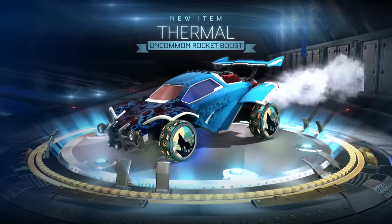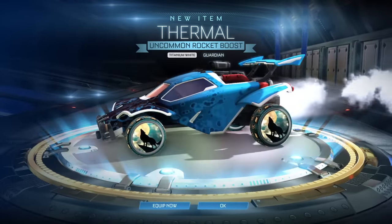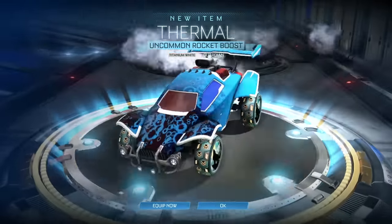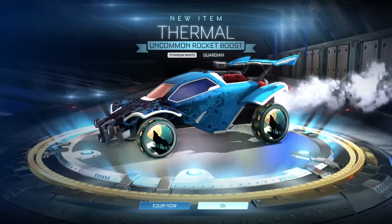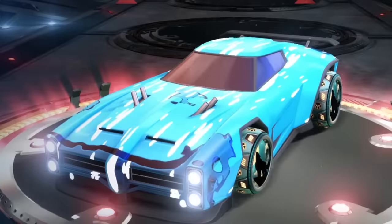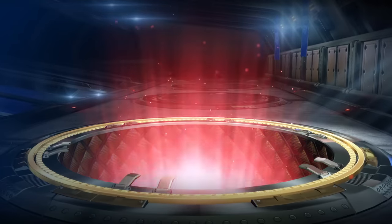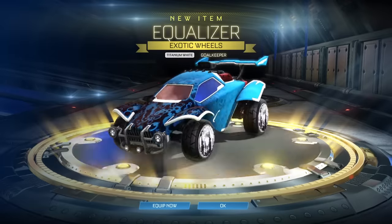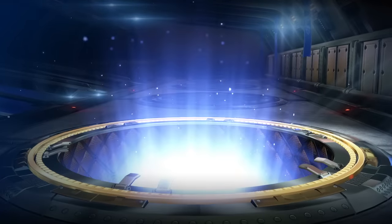We can get other items — damn, Thermal. It's uncommon, not even import. Titanium white Thermal — that threw me off. Can we get items below import in this? Have we just gotten really lucky and not gotten a single one below import? This has been such a good opening. Thermal in Titanium white looks amazing. White Dingo — we've got so many good white items out of this, which is honestly a shock. I thought for a second we got the white Dominus, but my eyes deceived me. White Equalizers — oh, these are really nice. This actually makes me realize how good the titanium white items actually are.